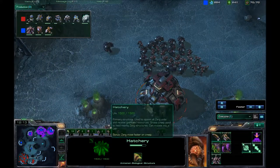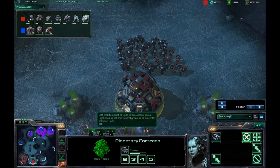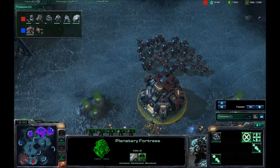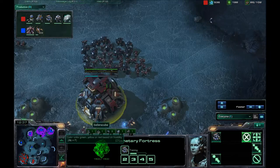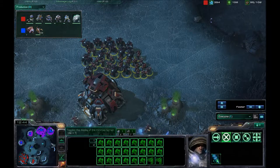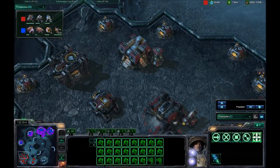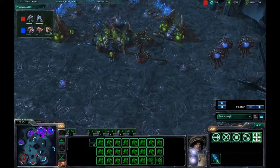I'm amassing this huge ball of Marines and Marauders. I do have a Planetary Fortress at the base, and I've decided that Planetary Fortresses are going to be key for me because I've never really been using them in my games. Also, I haven't thought about the hotkey — one, two instead of one. Just a quick change in settings on my hotkeys could make a huge difference for me in this game.